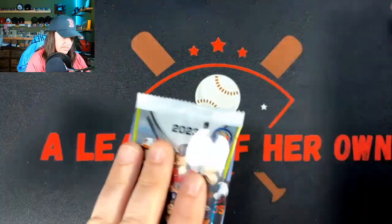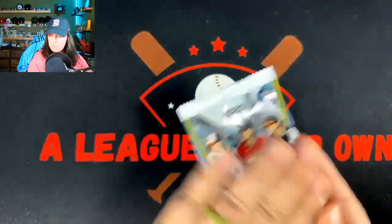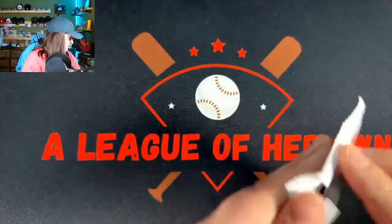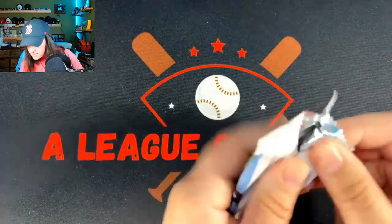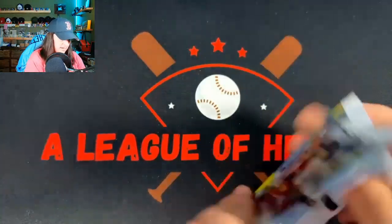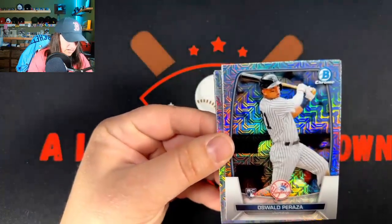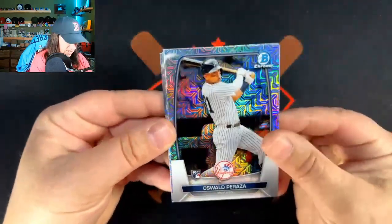Let's see what we got here in this last pack — the last pack magic. I don't know where my good luck charm is. Alright, here we go — Oswald Peraza, another good rookie. Not too bad.